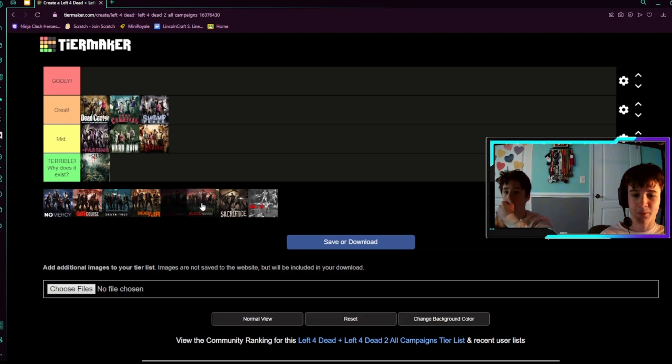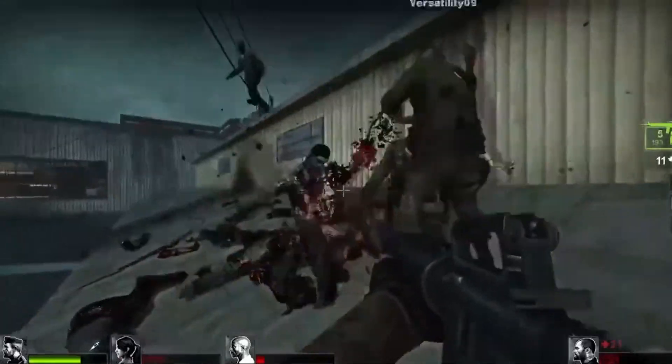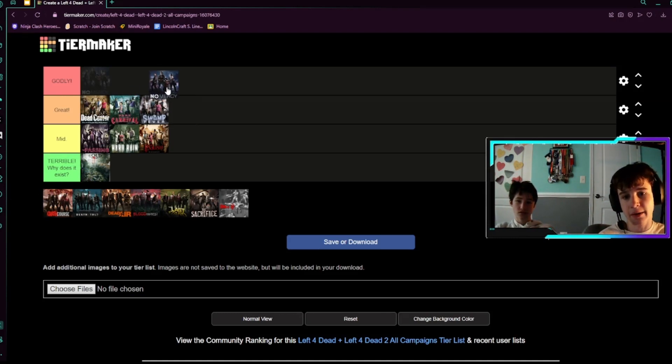Next up, we have No Mercy. No Mercy was probably one of the longest campaigns — by far the longest. The hospital was definitely the worst part, specifically the elevator. But overall, No Mercy has a good map. I like the whole concept of getting to the top of the hospital. I'm going to put it in great.